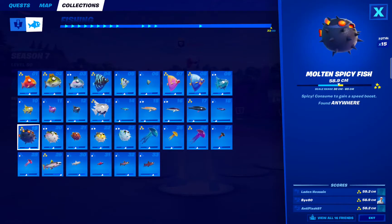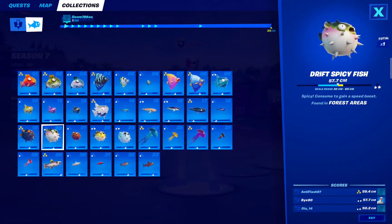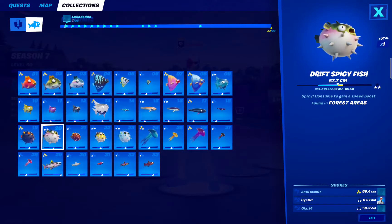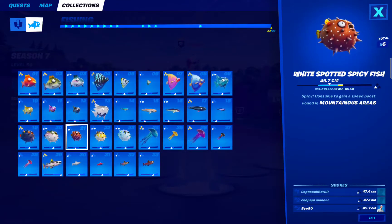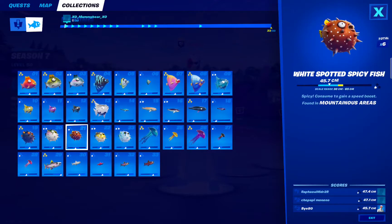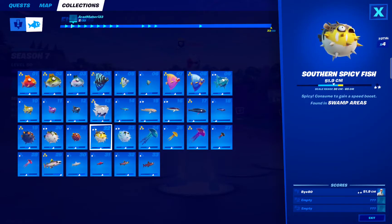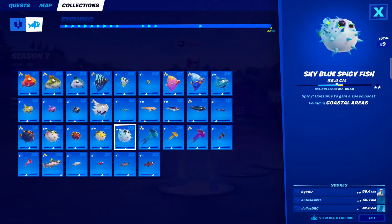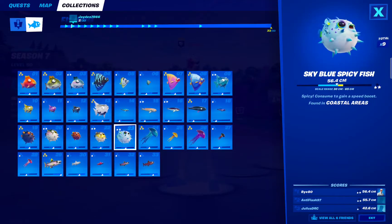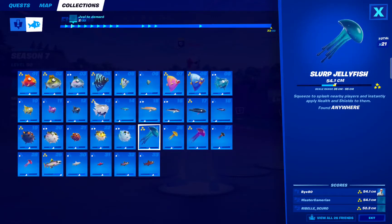We have Molten Spicy Fish — can be found anywhere. Drift Spicy Fish — can be found in forest areas. White Spotted Spicy Fish — can be found in mountainous areas. We have Southern Spicy Fish — can be found in swamp areas. We have Sky Blue Spicy Fish — can be found in coastal areas. And Slurp Jellyfish — can be found anywhere.